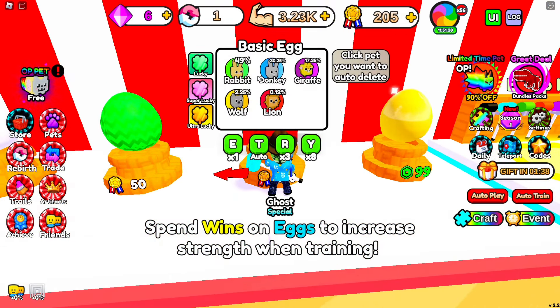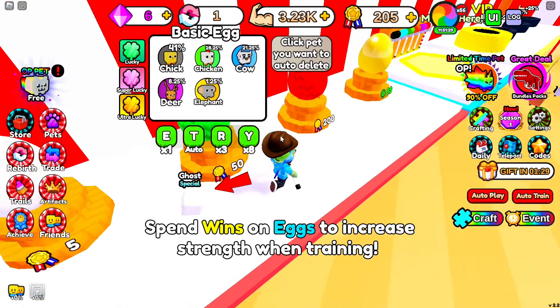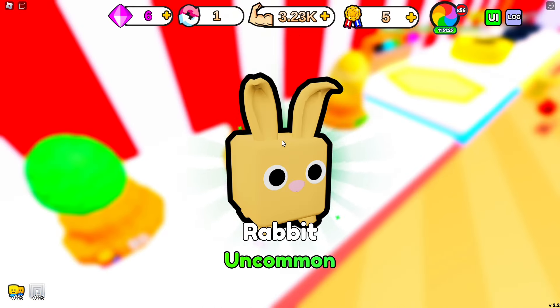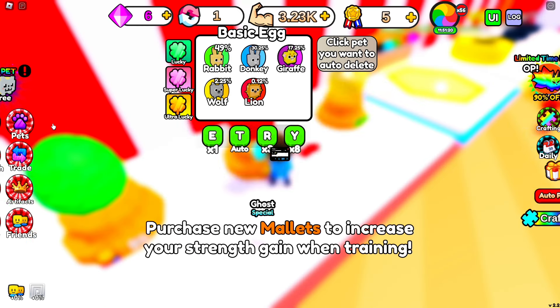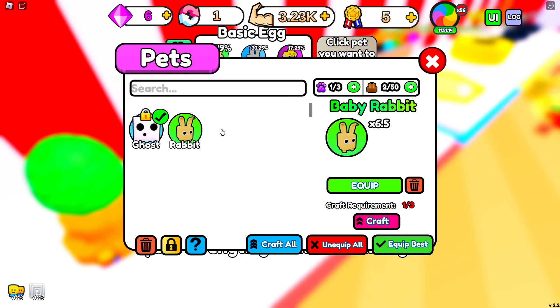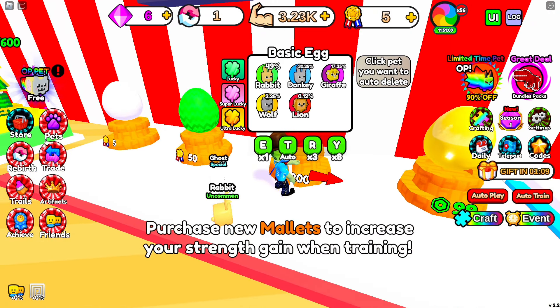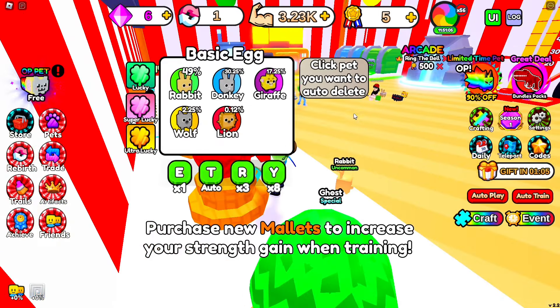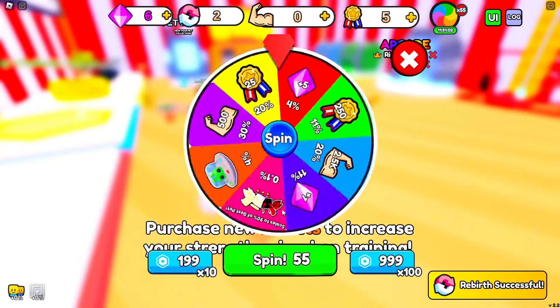The baseline strength of these pets is obviously gonna be stronger than the previous eggs. An uncommon rabbit — of course the eggs won't give you the craziest pets right off the bat. 6.5 strength — still, this rabbit is one of the strongest in the game. And this op pet ghost is weaker than that. That's crazy!